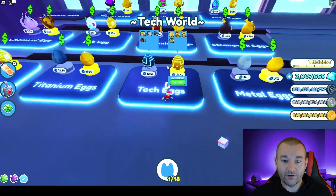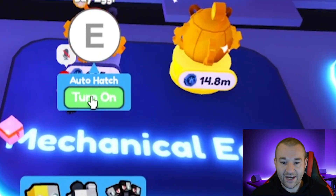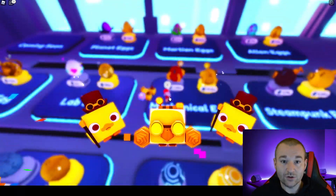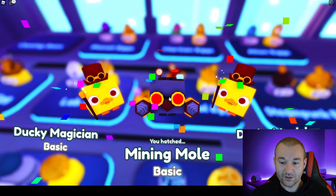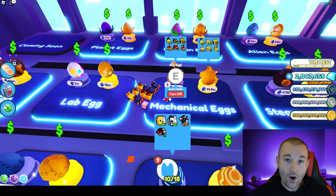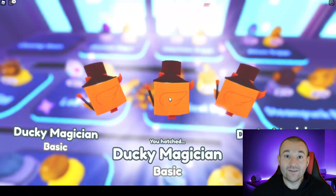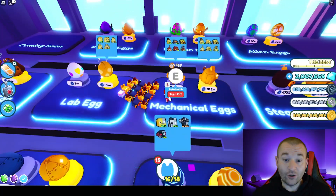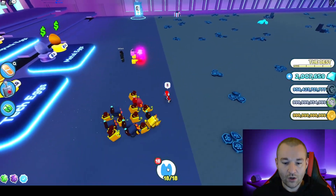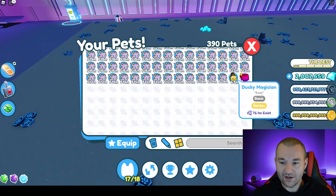What you want to do is get the steampunk mechanical eggs. You don't need the golden ones — the regular ones are just fine. I'm going to auto-hatch about 18 of them because that's how many I can hold on my team. Some of those first ones might have come out as golden. I want 18 so I can basically spread my pets to all the piles in the steampunk area. Look at that rainbow mining mode — let's go!